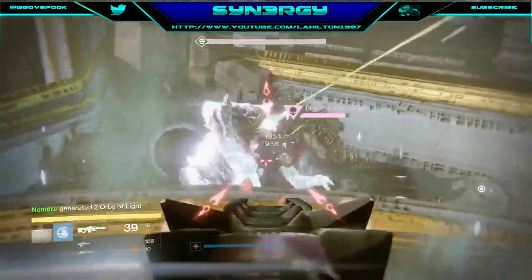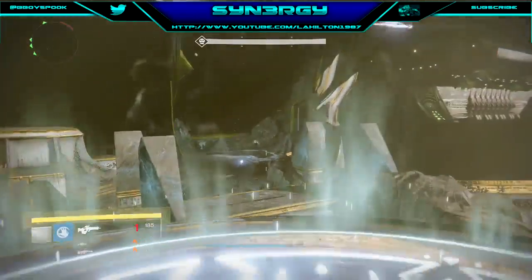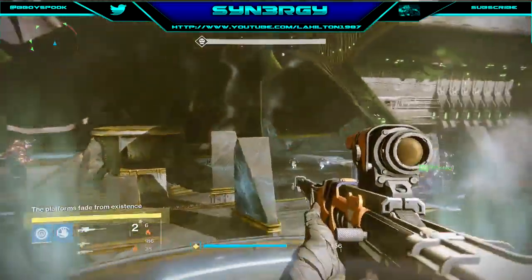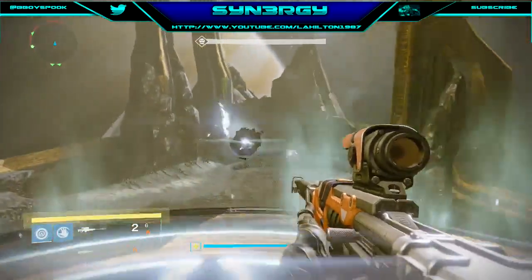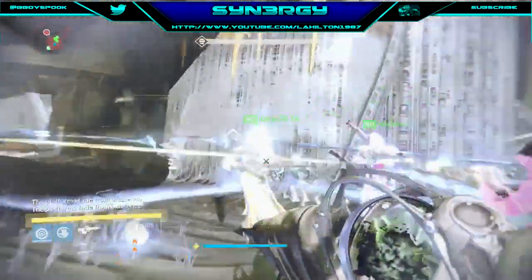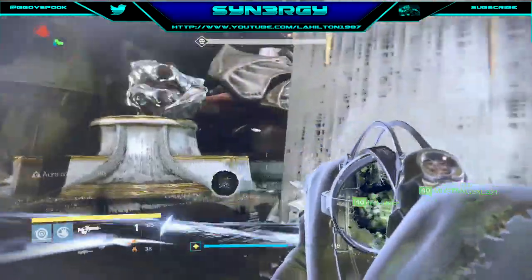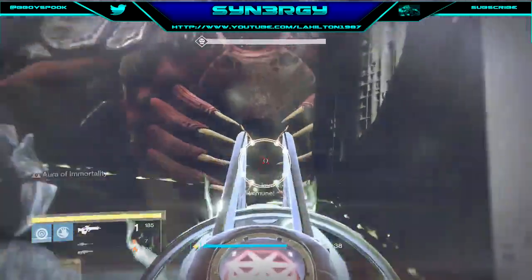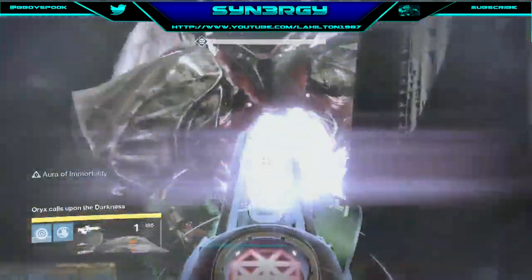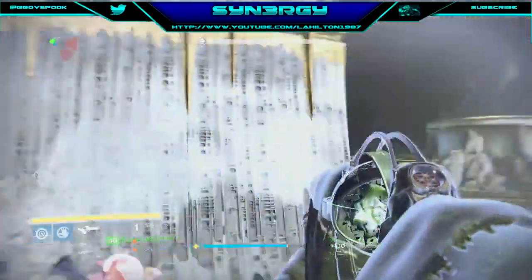We're going to rinse that ogre and directly opposite is the light eater knight — we take that knight down. Now if you're on the front two plates, you're in what I'd call the danger spot: as soon as the ship comes in, the ads will be shooting you as well. So it's very useful to have your warlocks on those front plates so they can use self-res if anything goes bad.